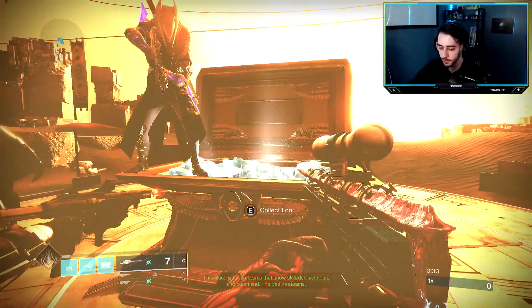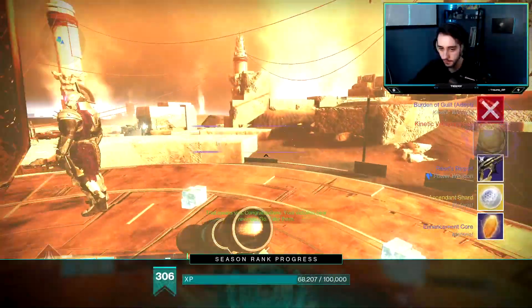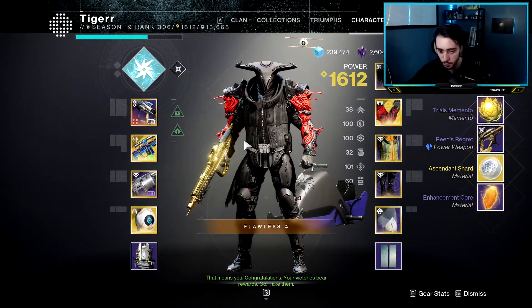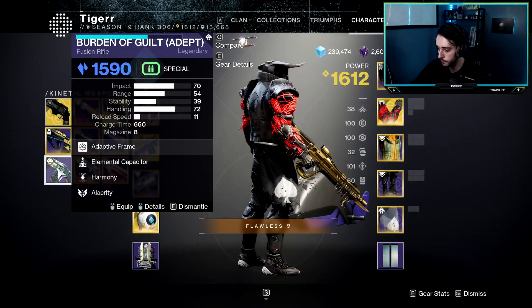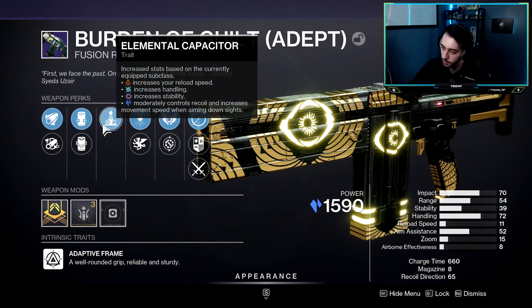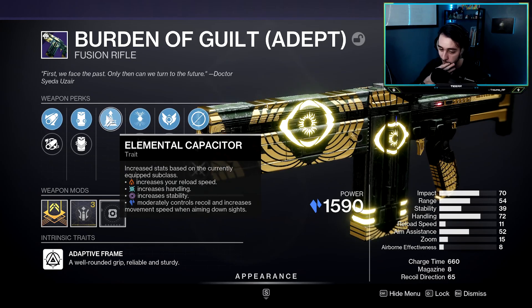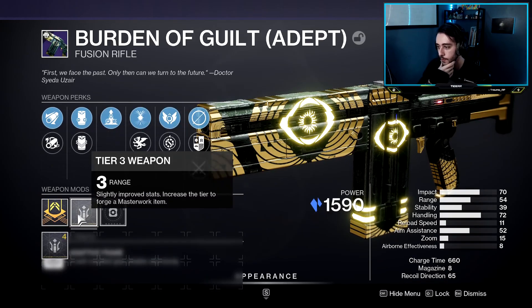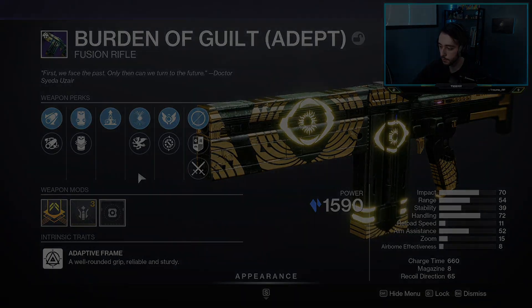All right, all right. Come on. God roll. That is so anticlimactic — I didn't realize my stuff was full. Hold on. Okay, let's see what we got. Elemental Harmony — not the worst. Could be better, but elemental. Look at that handling — that is nice. Range masterwork. Could be worse. We'll take it. We'll take it.